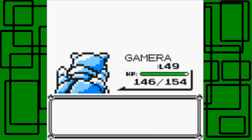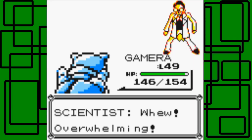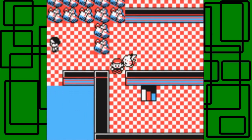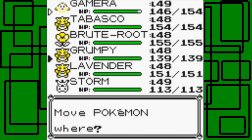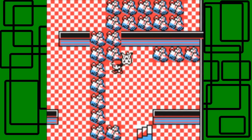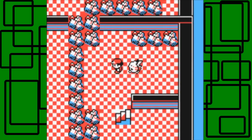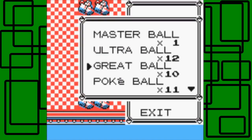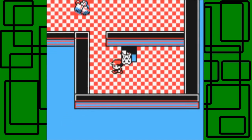Gamera is going to level 49 — awesome. We defeated the Scientist. Thanks for the 1,650 Pokédollars. We can go to the other steps too. Let's switch Gamera with Lavender. There seems to be a hidden item somewhere here but I just can't find it, so let's put another Repel on and move on.